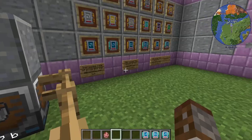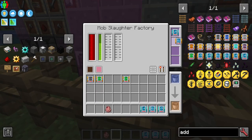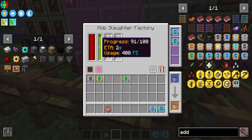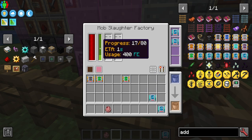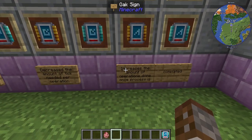If you put in efficiency tier one, it decreases ticks by 10%, so instead of 100 ticks it now takes 90. If you put in efficiency tier two, it decreases it by 20%, so it now only takes 80 ticks after an operation. So that speeds it up once again.